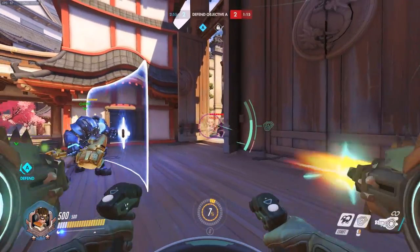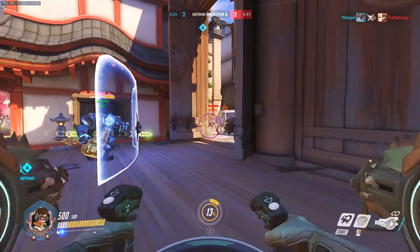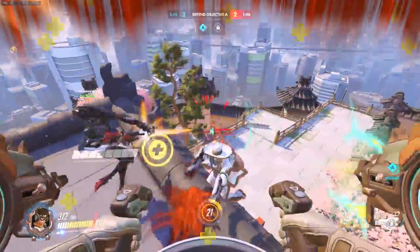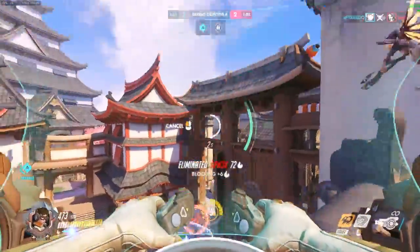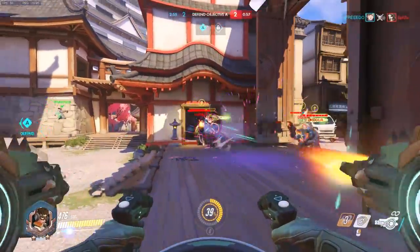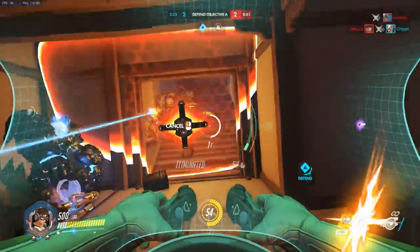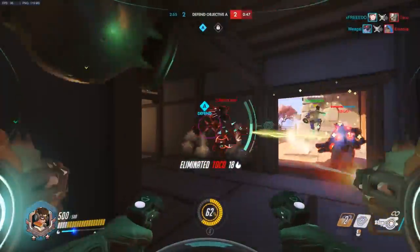I play D.Va as a bit of an enforcer tank on this point. When I see the Reaper teleporting behind us, me and Widow have no problem chasing him down — because I can fly back into the fight, I didn't spend too much time to confirm that kill and I'm able to get back quickly. The Reinhardt charges away and has health so there's no point pegging him with damage. Instead I focus my fire onto the Ana. The Zarya is there to wreck my plans and I get a call-out that Reinhardt's lit, so I go chase him down and confirm that kill.